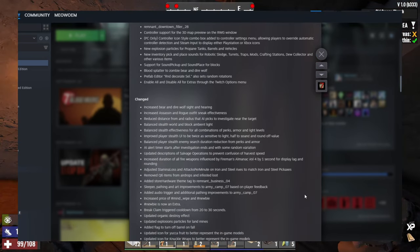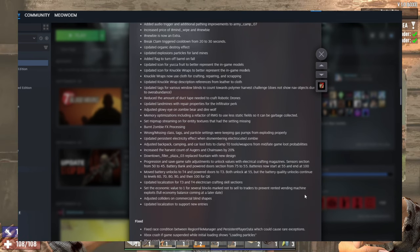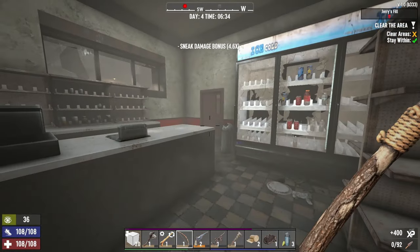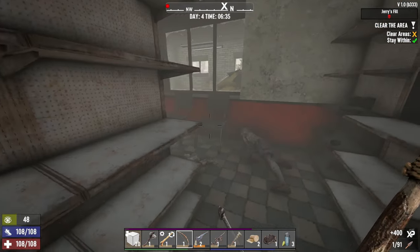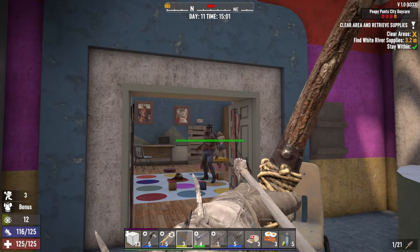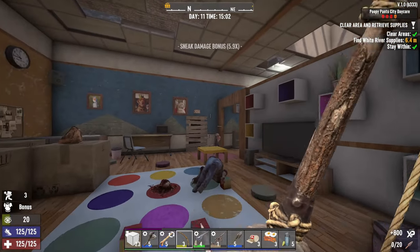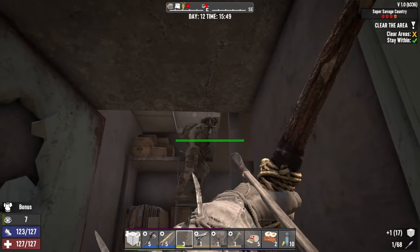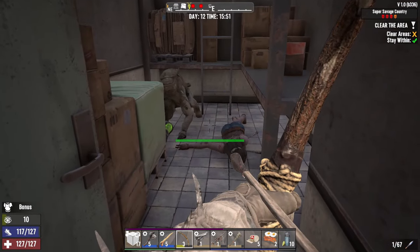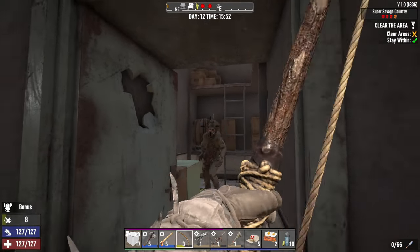Why? Because they made a bunch of changes to stealth. And if you've seen my stealth series video, you know I've been saying that stealth needs some balancing. I mean, I love stealth, but it felt a bit OP. In version 1.0, if you paired a stealth build with the Assassin's armor set, especially in the late game, it was like the zombies were just target practice. You didn't even need a good weapon — you just continuously attacked them until they eventually died. Fun? Yes. Balanced? Not so much.